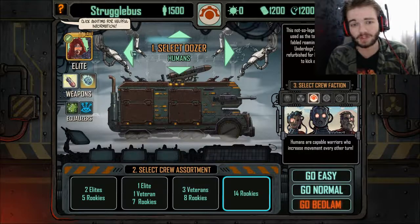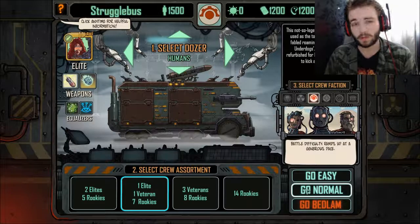As you're travelling through the wastes you'll find mutants, cyborgs, and so on who can potentially join your team, which is quite nice. We're going to be playing on normal mode — it will be fairly easy at first but will eventually ramp up in difficulty.